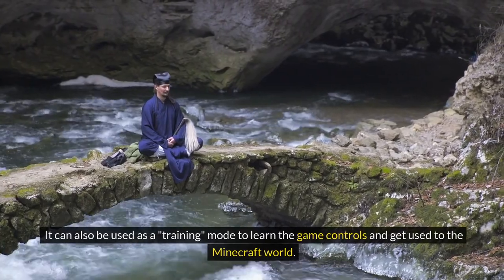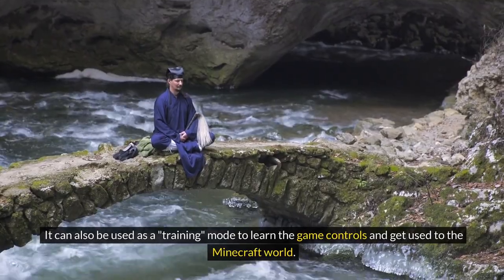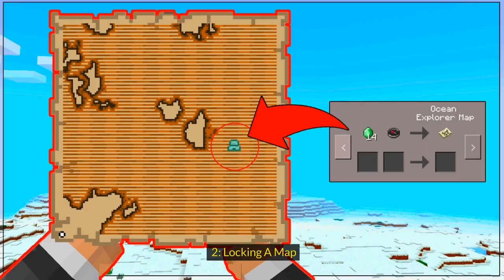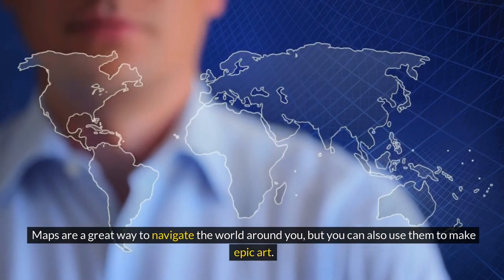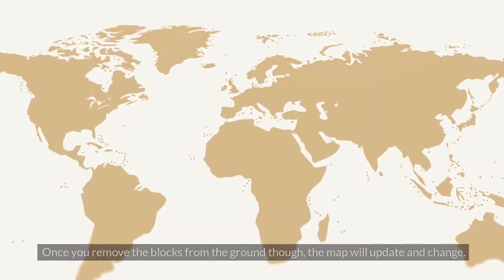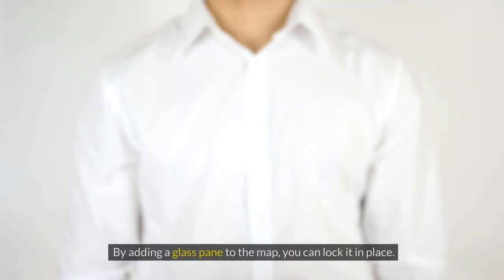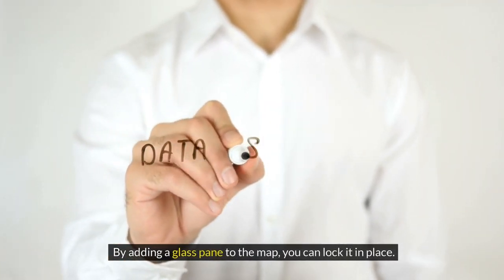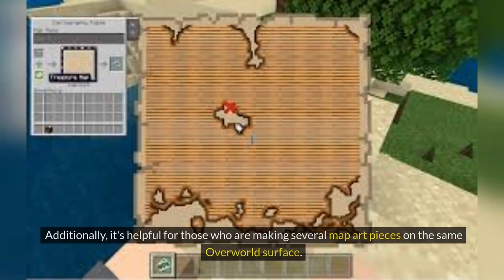Peaceful mode can also be used as a training mode to learn the game controls and get used to the Minecraft world. Tip 2: Locking a Map. Maps are a great way to navigate the world around you, but you can also use them to make epic art. Maps serve as the canvas for pixel art. Once you remove the blocks from the ground, though, the map will update and change. By adding a glass pane to the map, you can lock it in place. This is helpful if you want to document your base's progression over time, or for those who are making several map art pieces on the same overworld surface.